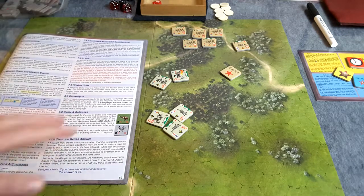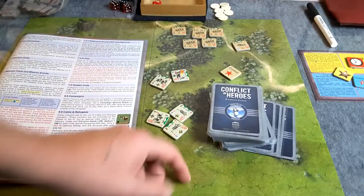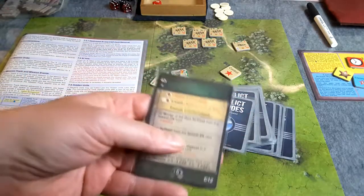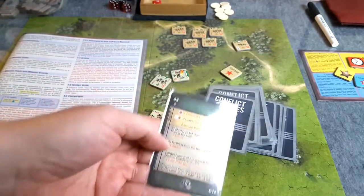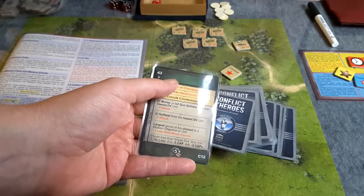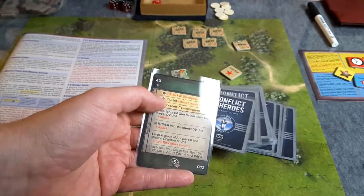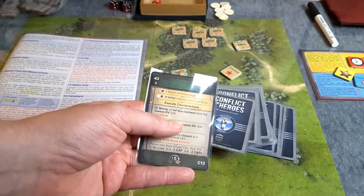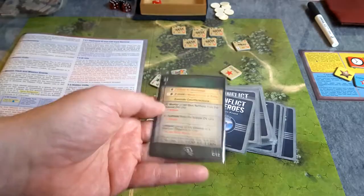Back to what I'm doing now — I was having a practice session so that I can get ready to play the solo expansion for Conflict of Heroes. Something I've never played. I've had it for quite a while but never actually used it. It's pretty straightforward: every time it's the AI's turn, you pull one of these order cards and go down the options from top to bottom. Whichever one applies, you apply, and that's what the unit does. This is close combat — if the AI is engaged in close combat, this order takes precedence over everything else, and so on.